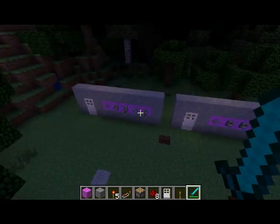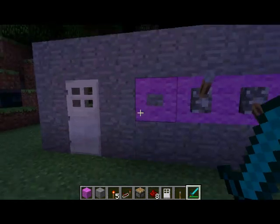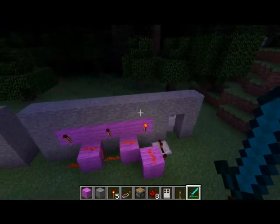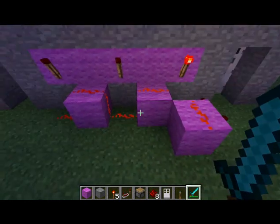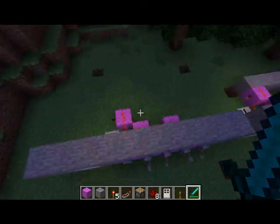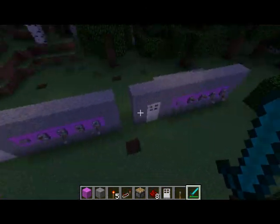Isn't that really simple, guys? It's that simple. You don't have to use any specific blocks — it can be any blocks whatsoever. It doesn't have to be purple and gray stone; it can be anything.